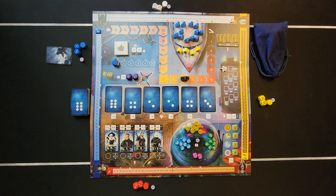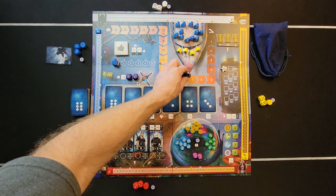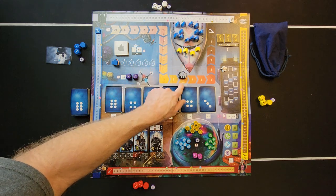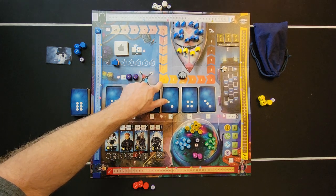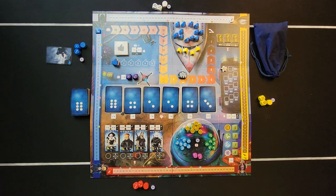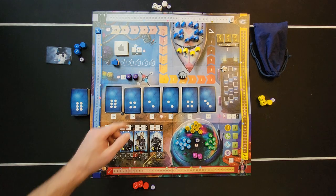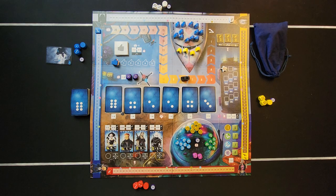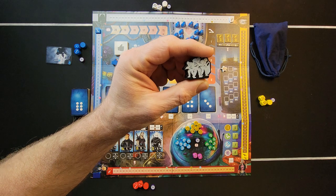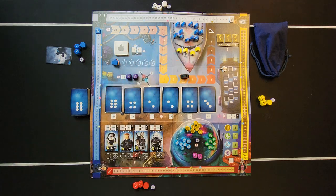Figure out how many players you're playing with. Take your SWAT police meeple and place it based on player count: four players goes to eight, three players goes to ten, two or one player goes to fifteen. Because we're playing with four, the SWAT team goes to eight.